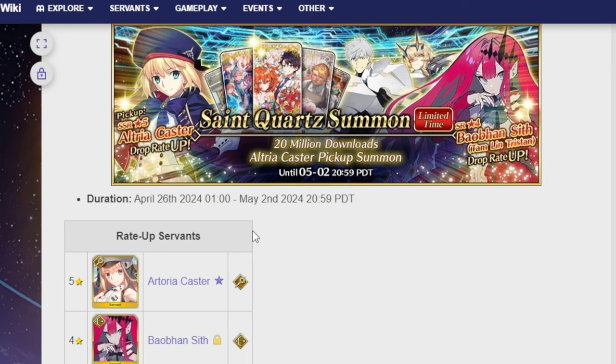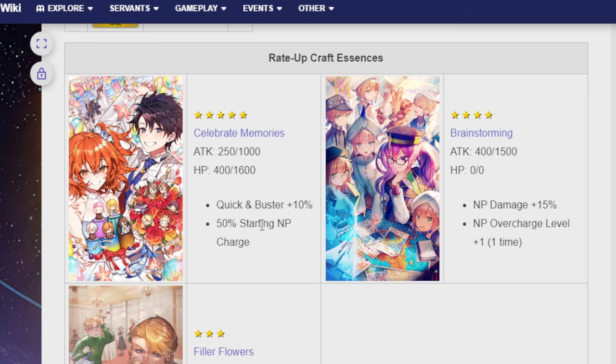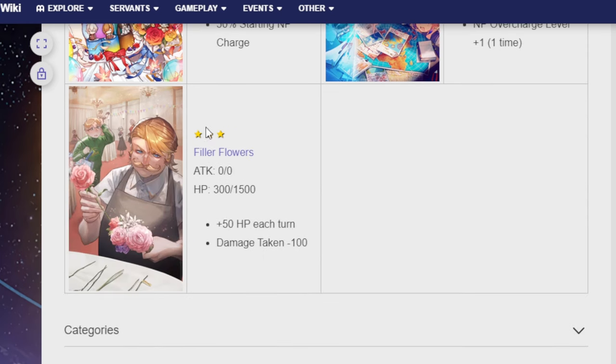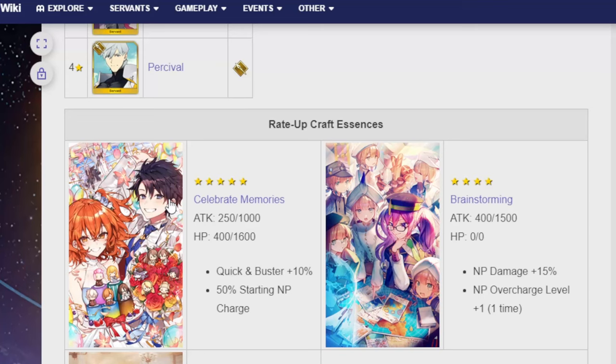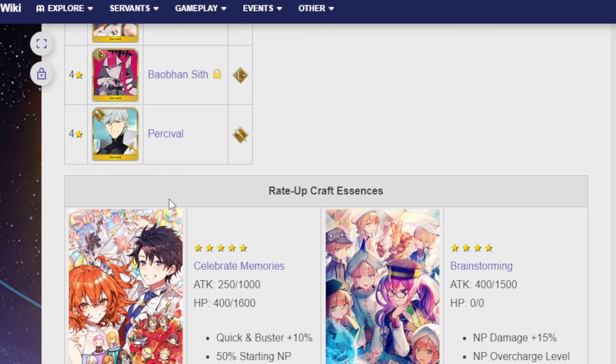This banner is already out, so I'm going to do a very quick explanation for the other units before going straight into Castoria. First of all, there are Craft Essences: Celebrate Memories, Brainstorming, and Filler Flowers. Celebrate Memories is a 50% starting NP charge and quick and buster 10%, which is actually pretty good. Brainstorming is NP damage plus 15% and NP overcharge level 1 one time, which is okay. And Filler Flowers is plus 50 HP each turn and damage taken minus 100.